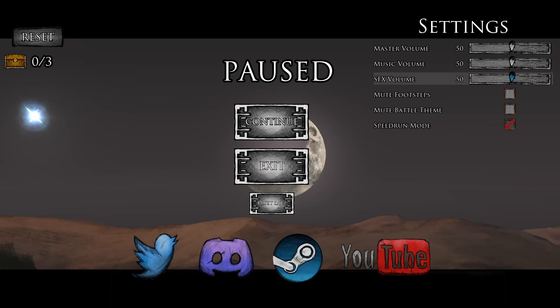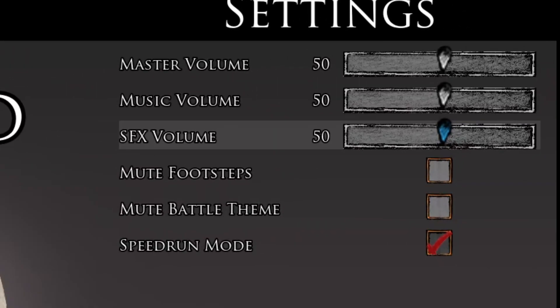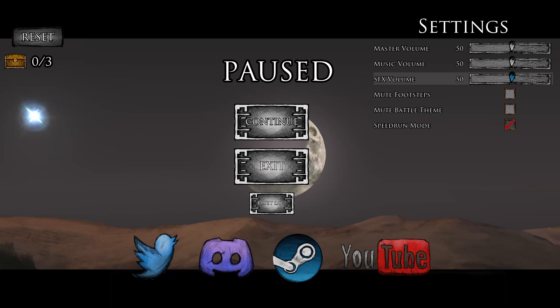So without further ado, the first step is to enable speedrun mode when you first start a new game. This will open an in-game timer which tracks the speedrun. It pauses between load screens, but other than that it is always present, and for us devs of the game it is our metric for timing the game so far.